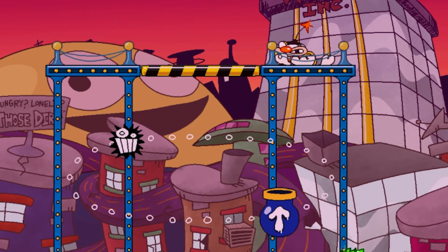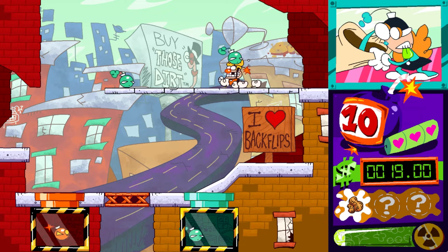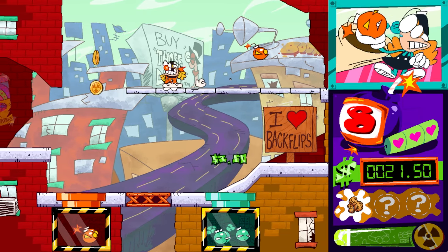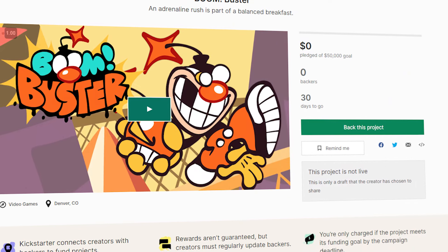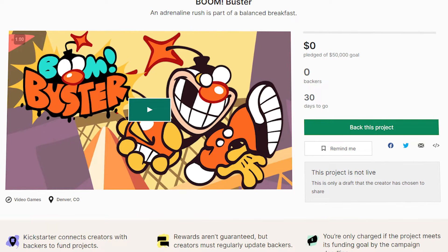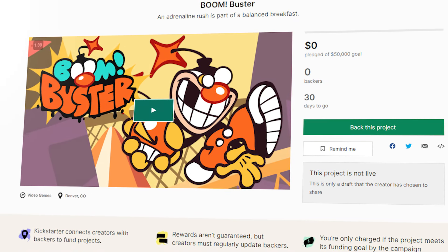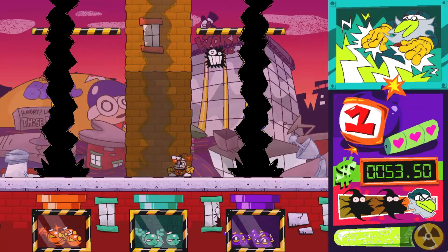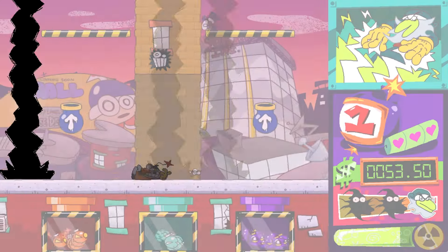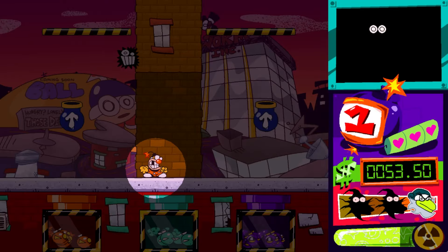However, for Boom Buster to reach its full potential, it needs your support. I hope you're as excited as I am about the game's future. With your help, those promises can become a reality. The demo will soon be available through Kickstarter for you to try out for yourself, and there's plenty I've left out of this initial look for you to discover first hand. If you do, let me know in the comments what you think. If you're interested in seeing more of Boom Buster and what Tall Glass have in store, then make sure to keep up with their development over on social media and their upcoming Kickstarter campaign.